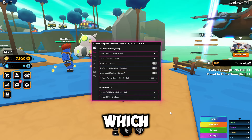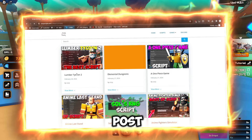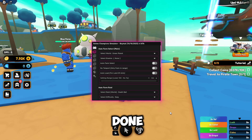First of all, what you guys want to do is go to the link in the description, which will bring you to my website. From there you want to go to the scripts page and find Anime Champions Simulator, click on the post, scroll down, get the script, follow all the steps, and then come into Roblox and execute.